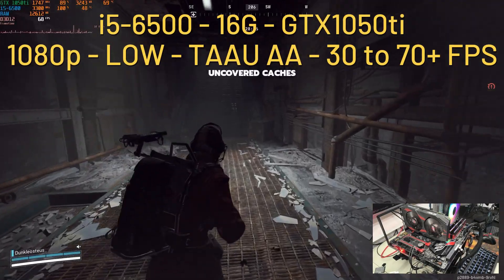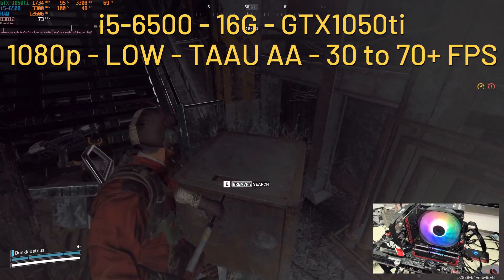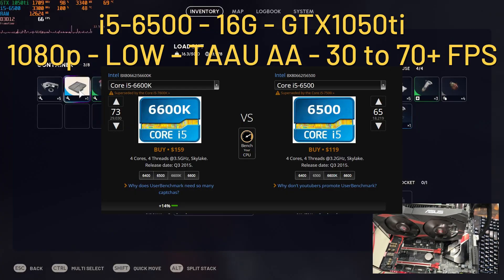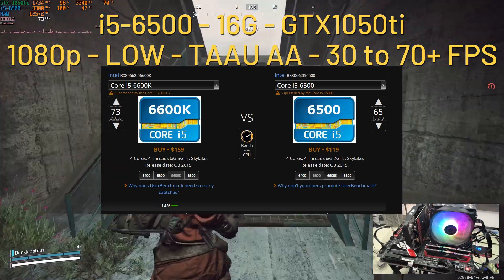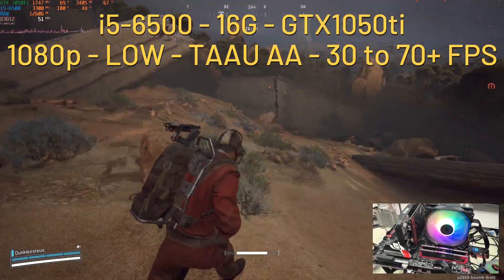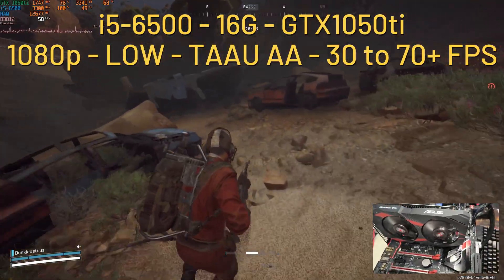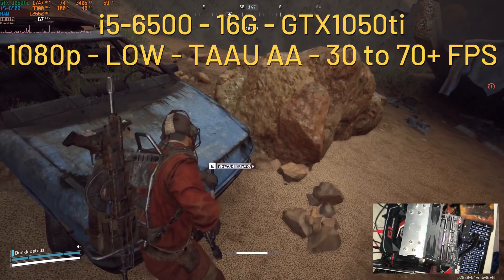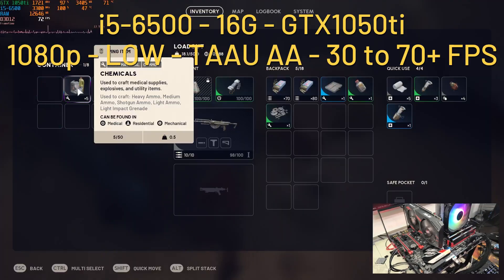Next up: Intel CPU with an Nvidia GPU. I went with the i5 6500 since I don't have the i5 6600K — the closest 6th-gen I have. Both are 4-core 4-thread, though the 6600K has higher clock speed and is theoretically only 14% faster. We were under a CPU bottleneck; the GPU hovered between 70 to 90% utilization, using 3.6 gigabytes of VRAM out of 4, while the CPU peaked at 100% most of the time.